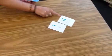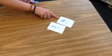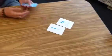Then you flip again. This player has 4 and I have 1, so this player could say '4 is greater than 1' and they win too.